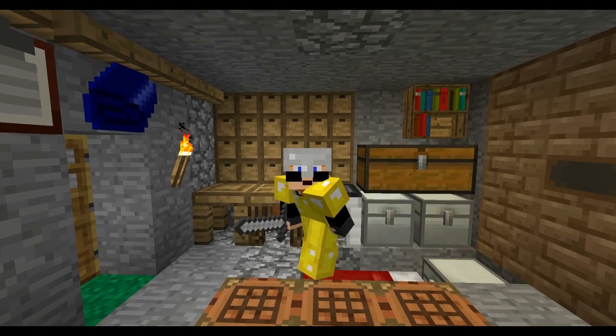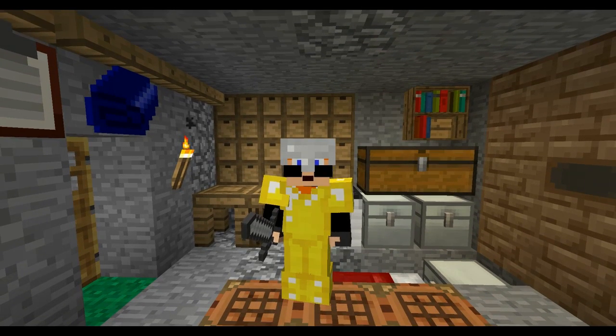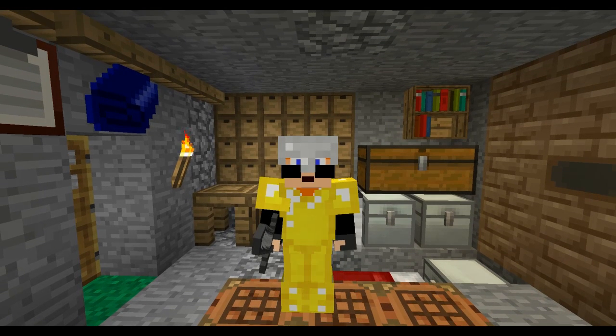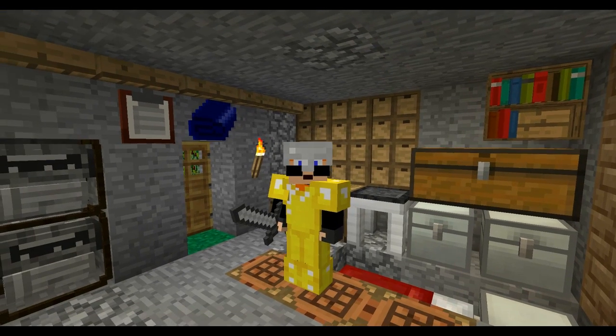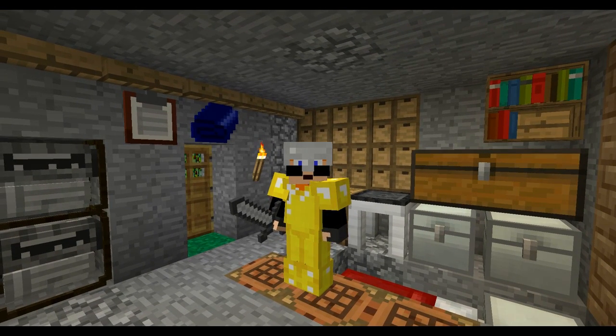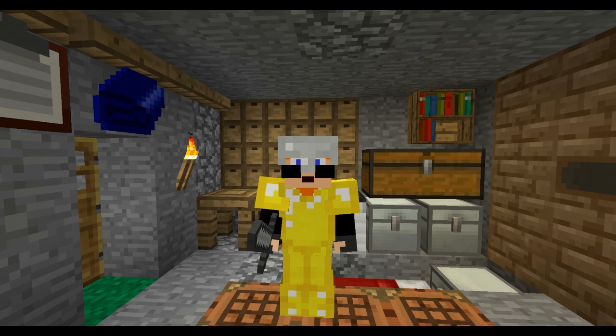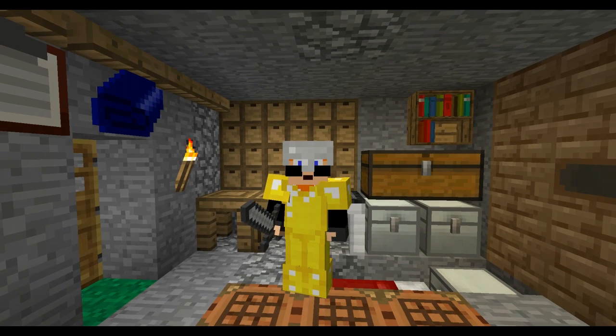How are you doing YouTube, and welcome back to another episode of Feed the Beast Infinity Evolved. This is episode 14 and today we're going to do something a little bit simple. But it's been long awaited because we haven't had the lovely little tool forge - that block to my right shoulder. We've only just made that and it's been quite expensive. It all boiled down to the blast furnace, which has been the biggest stepping stone we've had in several episodes, and basically it's enabling us to do a lot now.